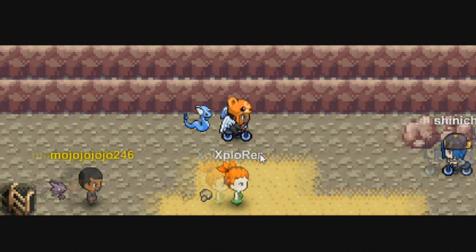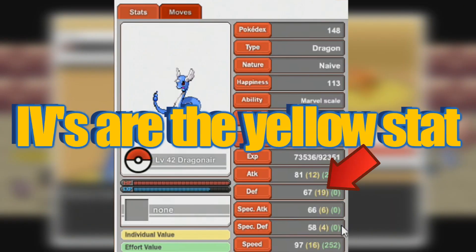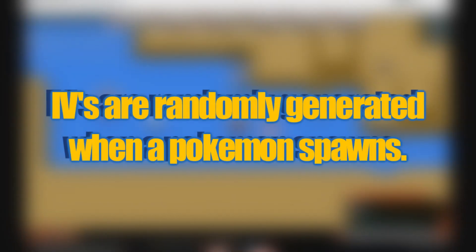Now that you know a little bit about natures, it's time to move on to the more important stuff which are EVs and IVs. Let's start off by first talking about IVs. IVs or individual values are different stats that vary depending on which Pokemon you catch. Each Pokemon is going to have a different set of IVs for each stat. IVs range from 0 to 31, with 31 being the best and 0 being the worst.